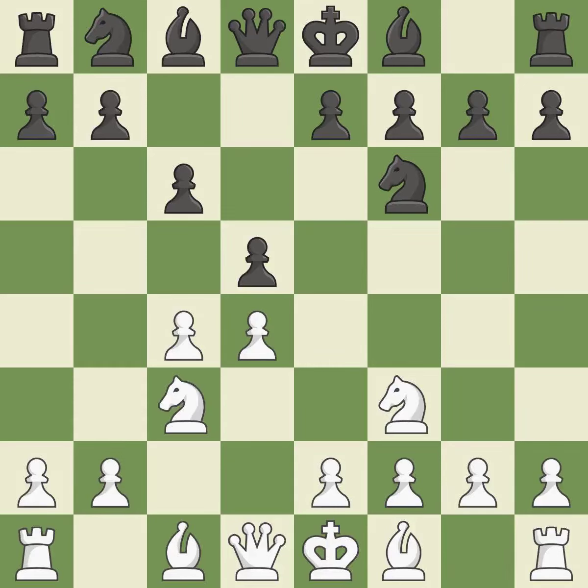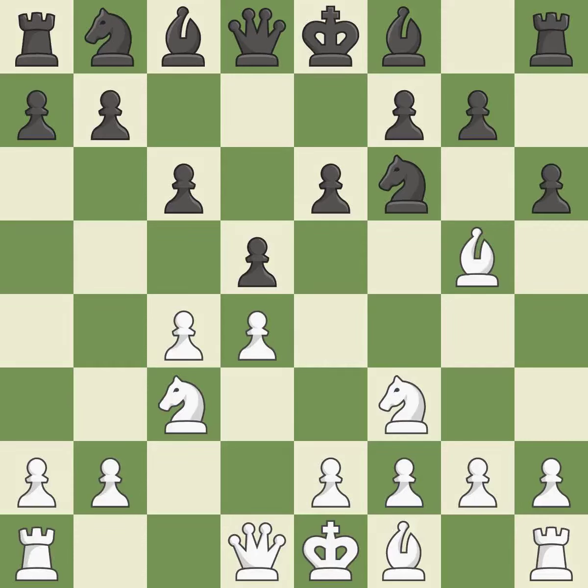Nc3 attacks the d5 square and starts to fight for the e4 square. The d5 pawn is supported by e6, and the bishop on the dark squares can advance. Bg5 ignores the attack on the c4 pawn and develops the bishop, pinning the knight on f6. A pawn kicks the opposing bishop, forcing it to move or risk being captured. This keeps the material balance in check with good commerce.